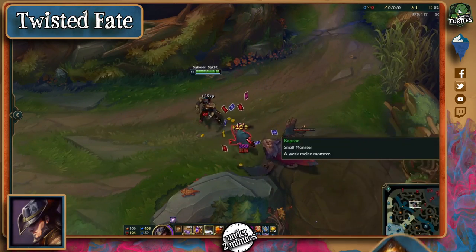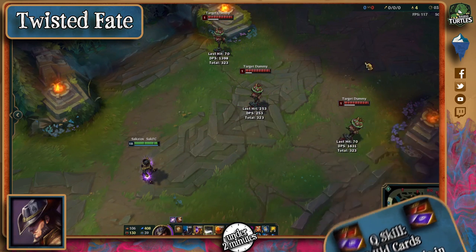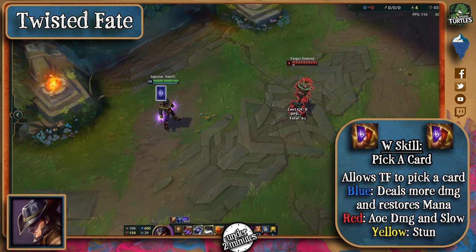Twisted Fate's passive makes him roll a dice every time he kills a unit, gaining between 1 and 6 gold. His Q makes him throw 3 cards that go off in different directions, with just the center one going the target's direction. His W allows him to pick a card, and they all have different effects.